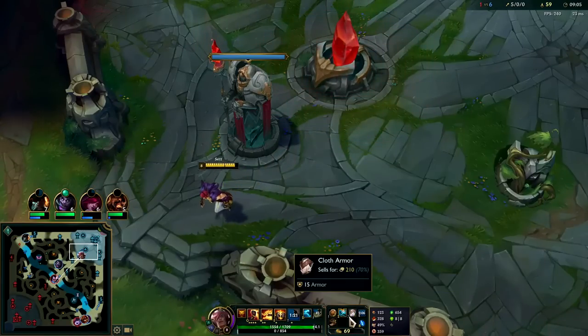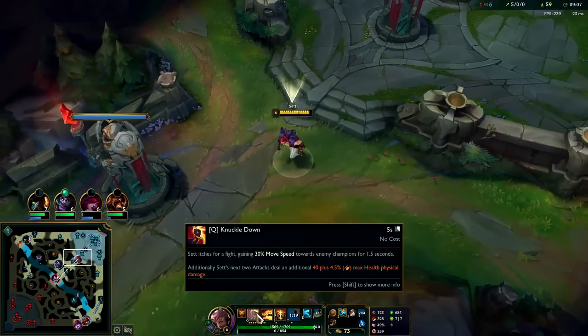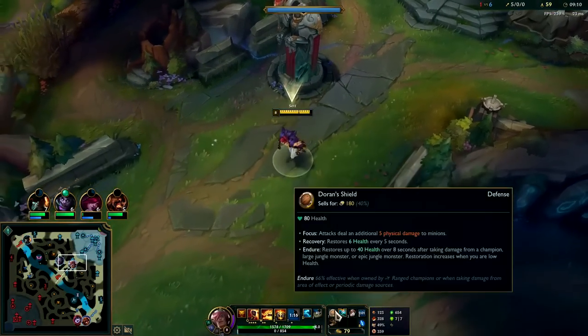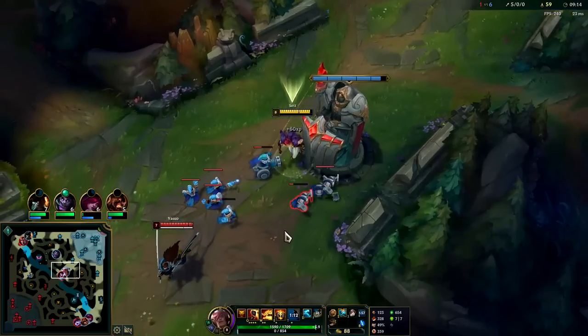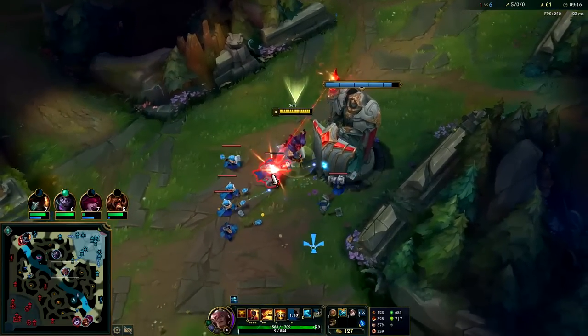Stride Break — you usually use it when you're running up to them with your Q. If you can reach them with a Q-E alone, then you can save it till after. Stride Break into W — you land a lot of damage that way.